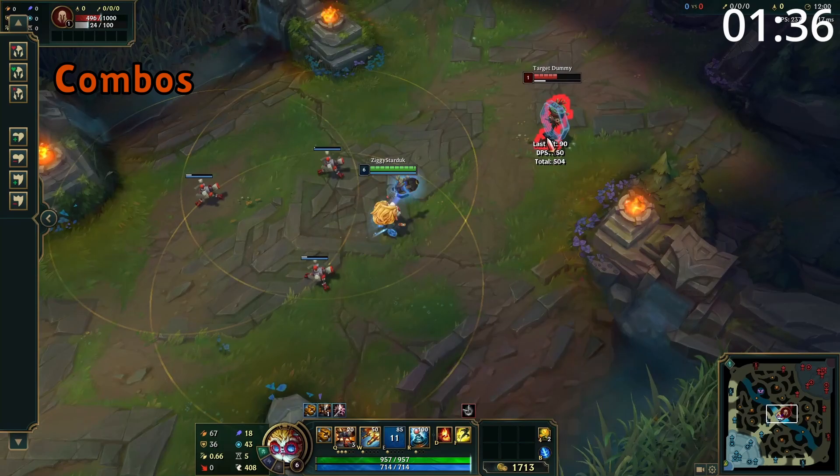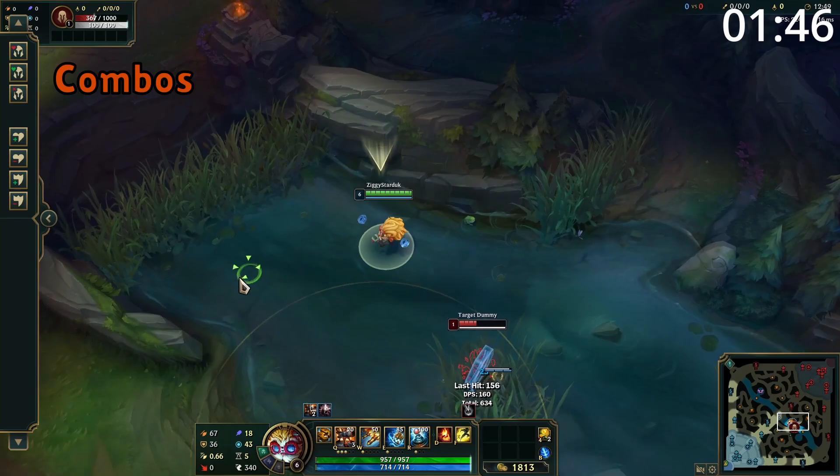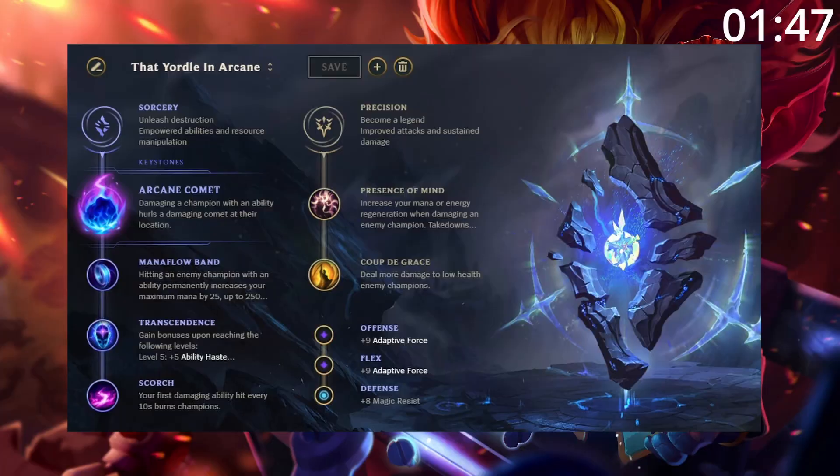For combos, enemies usually sit outside of your turret range. However, if they are just outside, landing an E will make your turret hit them with a powered shot, and landing a W will make the turret hit them with a second powered shot for a huge chunk of damage. When you are not near your turrets and going for a fight, place down a turret and then land E into auto into W for an auto.